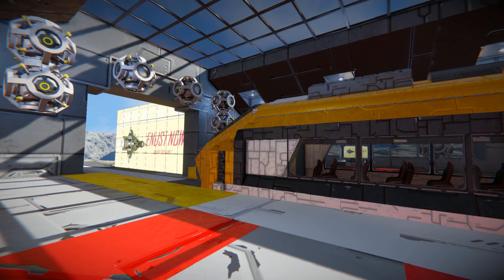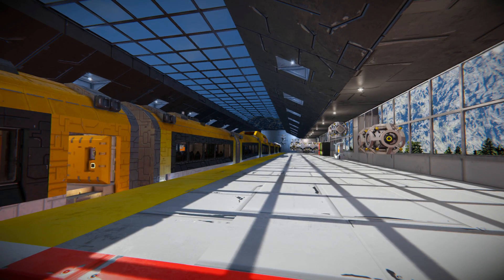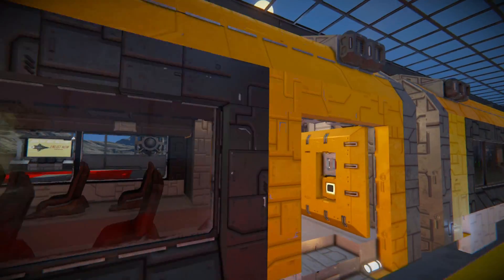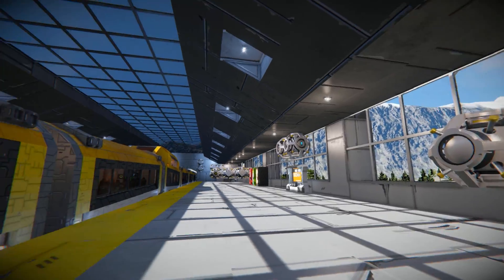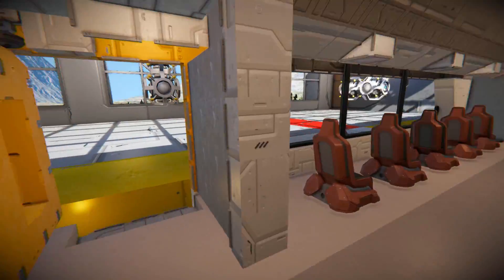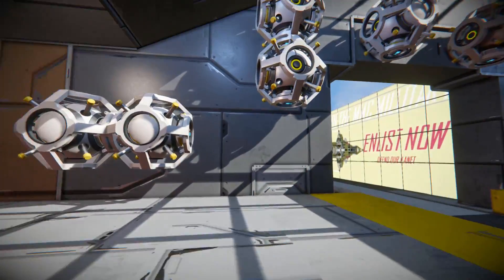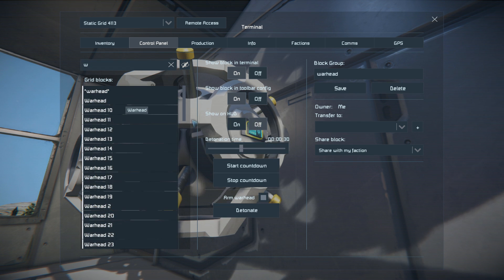So, to finish this off, we are going to blow up the train and the station. Because of how magical Space Engineers is, I expect this to go absolutely flawlessly. Each train has got mini warheads all inside it. The station itself has large warheads all around it, all set to a timer. So I'm going to trigger the timer, run over here, get in the train, and try to escape before it goes off. Let me find my warhead block and start the countdown.